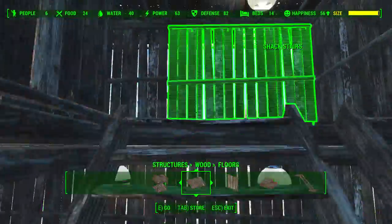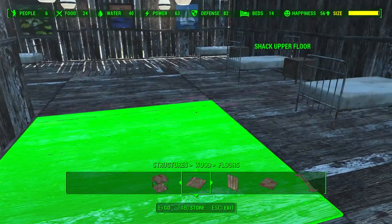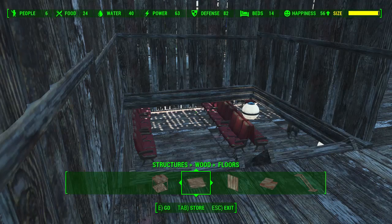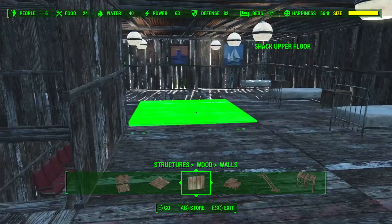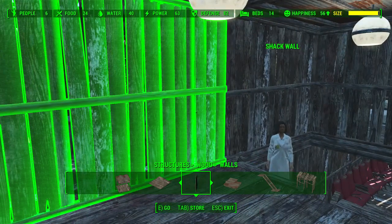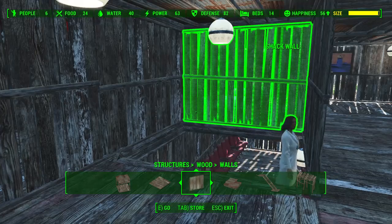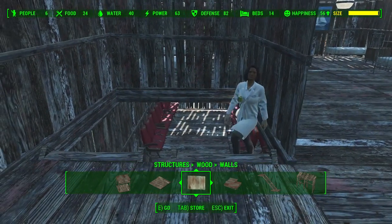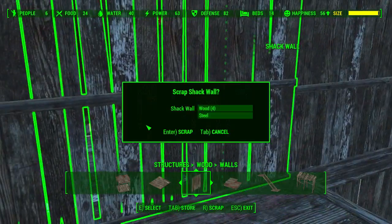So grab the settler that you want to be the doctor. I'm going to use this girl because she's called Esmeralda — that's what I've just named her, deal with it. Come on, Esmeralda, stop slacking. Again, make sure she's a trader, and then you can give her a lab coat — now this is the trick. Also, just to make you aware, you want to assign her to a bed in this hospital. You must do that. What is she doing? Just like walking into the bloody wall. What are you doing, Esmeralda?